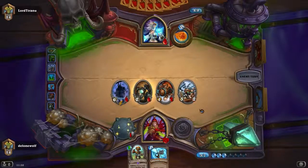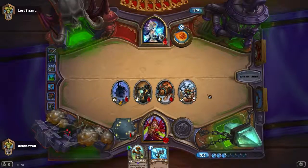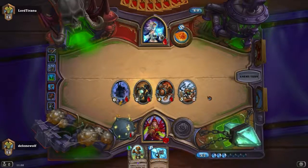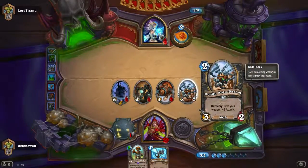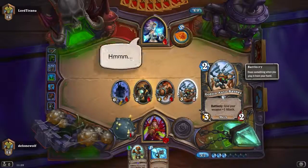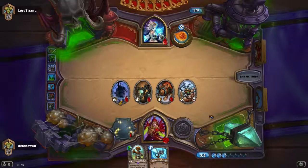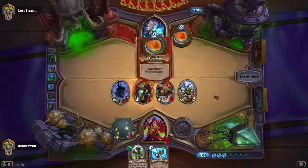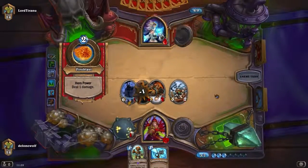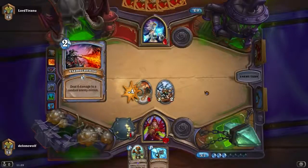Four damage — okay. Emergency Coolant is good for some control too. Does he have Flamestrike? The Goblin Auto-Barber is pretty cool for the Rogue — give your weapon plus one attack. For early game control against small minions like Warlock tokens, two damage is actually very important. It doesn't look like it's going to be a Flamestrike. A Flame Cannon — that's lucky — and another Flame Cannon.